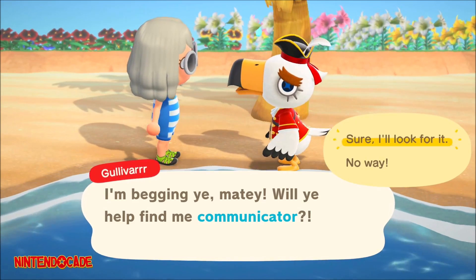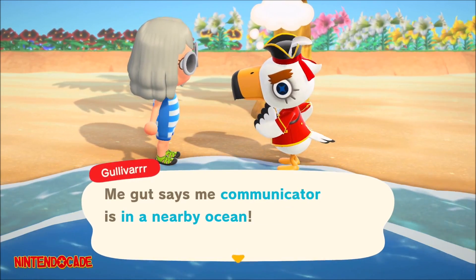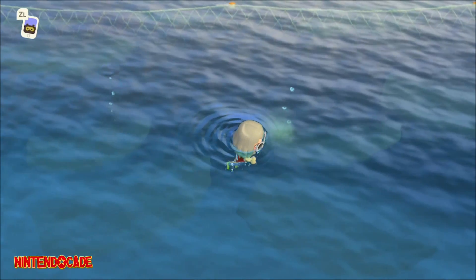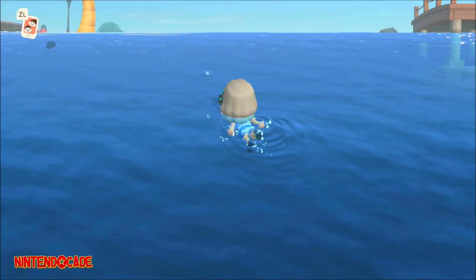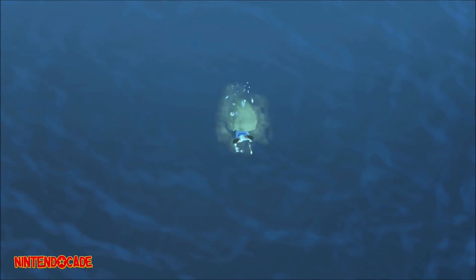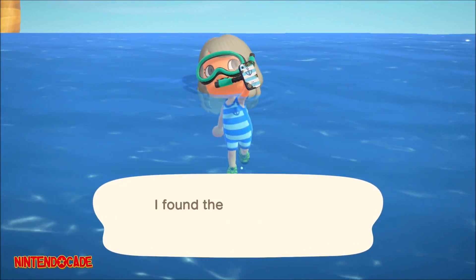The communicator is randomly found in a nearby ocean on your island, as per Gullivar. If you notice carefully, you will see tiny bubbles rising out from the ocean. Some of the bubbles will be stationary and others will be moving. Just like when you dive for sea creatures, press the Y button on your controller to dive and retrieve the communicator. If you happen to get sea creatures instead, keep looking for other ocean bubbling locations scattered throughout your island.